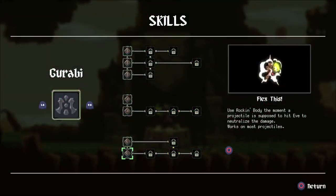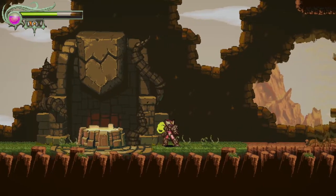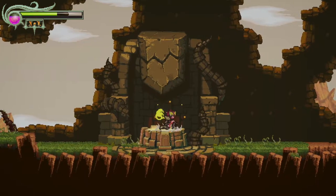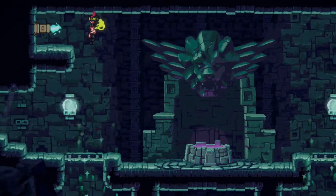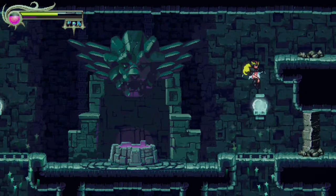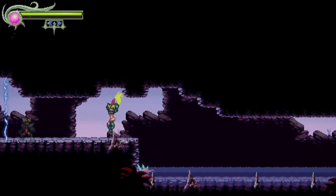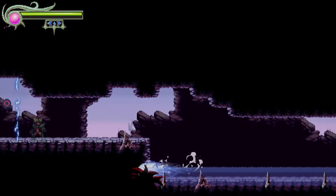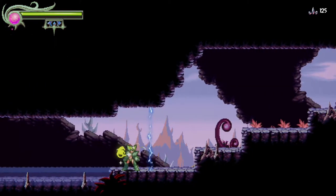Not only does your attack change with each of these powers, but all your abilities do as well. The rock power gives you the ability to perform a really useful double jump and encase your body in a heavy rock armor that can't be blown around by high winds. The cannon lets you sprout electric wings and glide over long distances, as well as lets you go invulnerable for a very short period of time. And then the electric whip lets you disappear while dashing, passing through obstacles and enemies as you go. Each power has a very unique feeling and makes combat feel interesting as you'll learn which powers work better against different types of enemies.